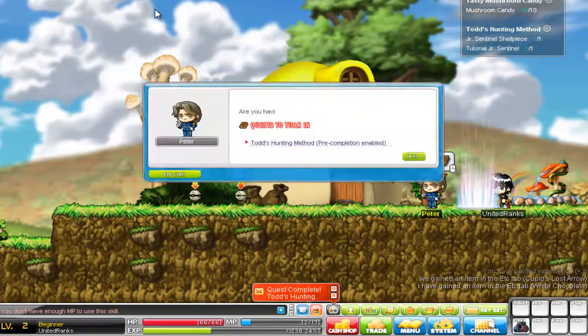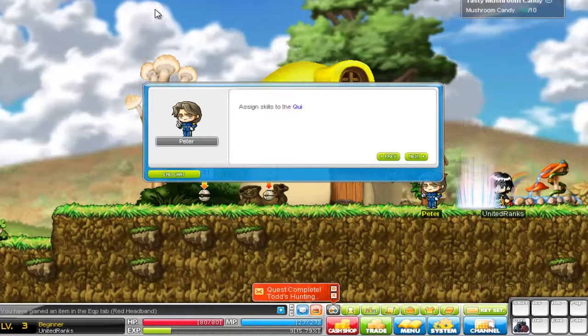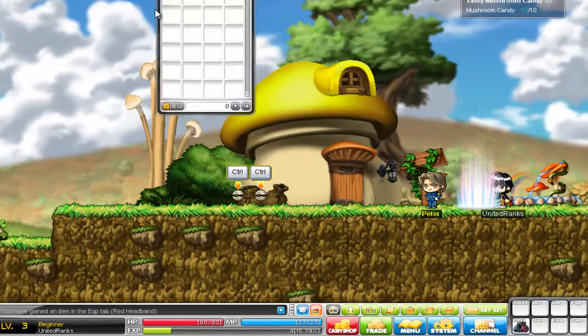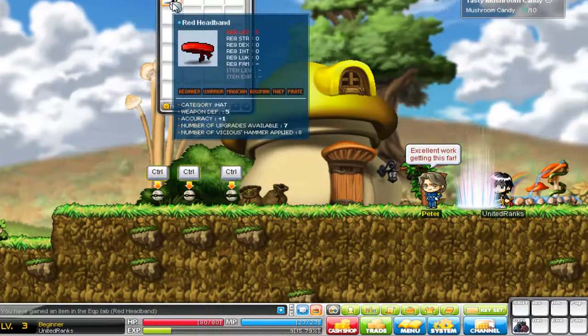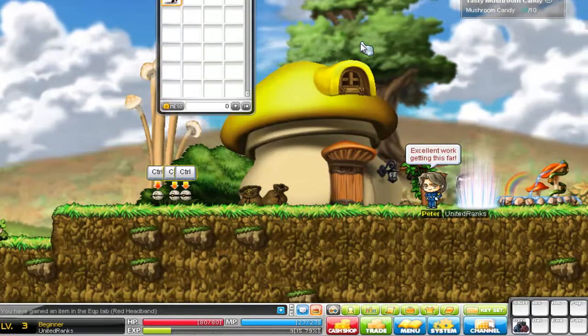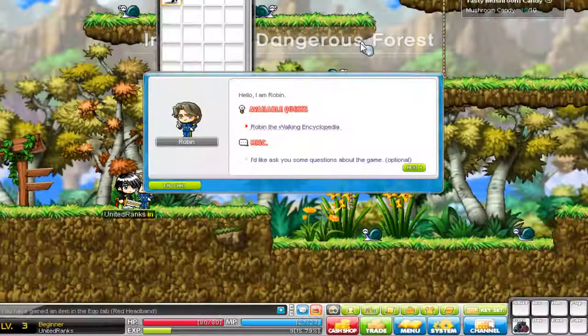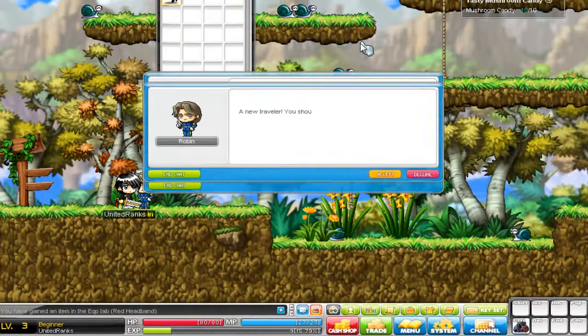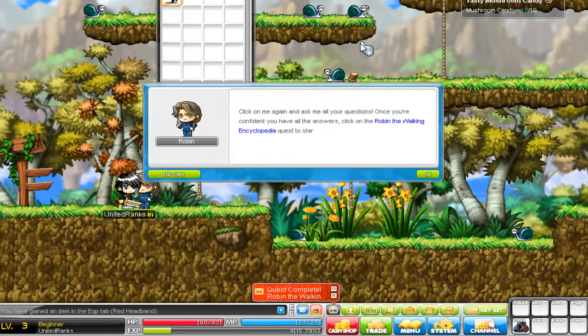Let's see what we got. An accuracy headband. Robin one. Click on me again and ask other questions. Once you're confident you have the answers, click on the Robin the Walk encyclopedia quest to start the quiz. That quiz made me so happy.